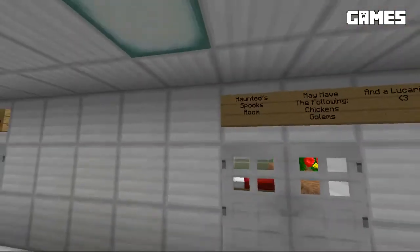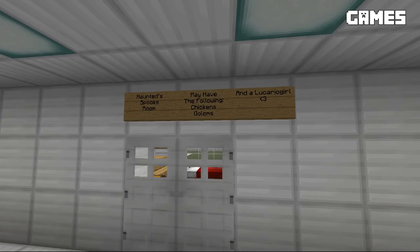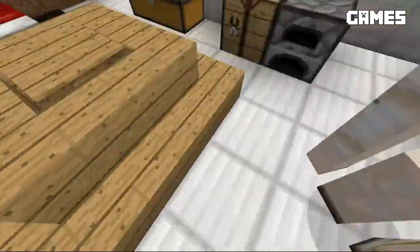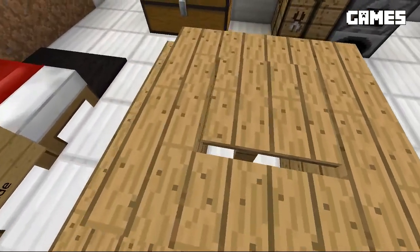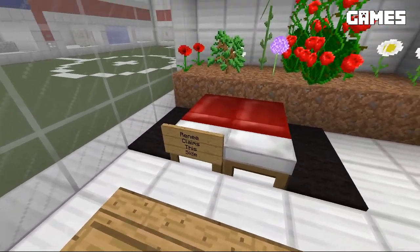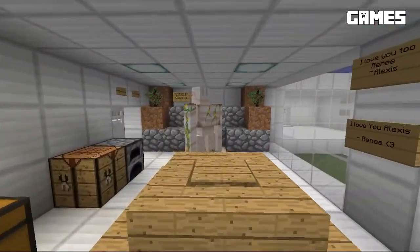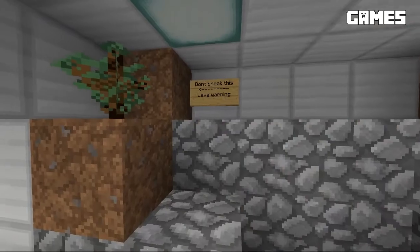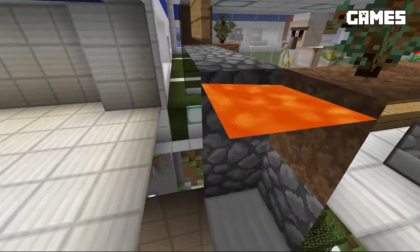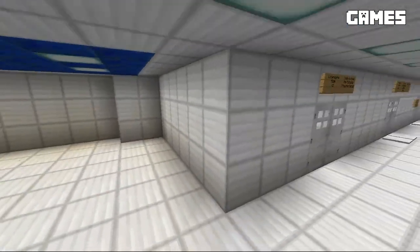This one looks like two people have joined forces — that's Haunted Secret and Lucario Girl. There's an iron golem in here and a little table in the center. Renee claims this side, so they've got a shared bed and a little garden. That's pretty cool. There's also a lava warning: 'Don't break this lava.' Why is there lava there, I wonder?